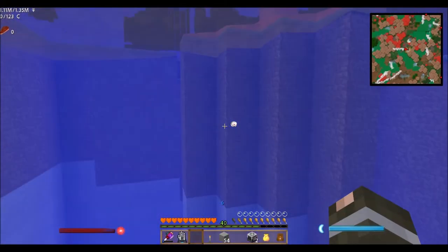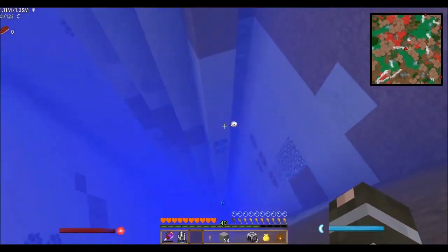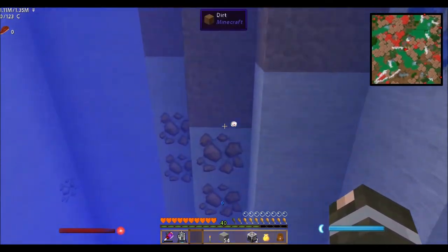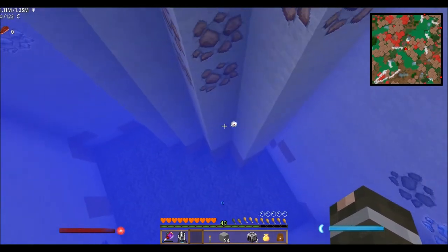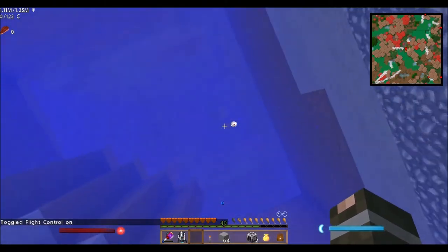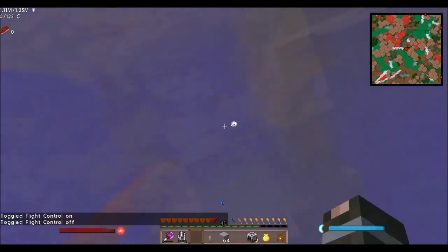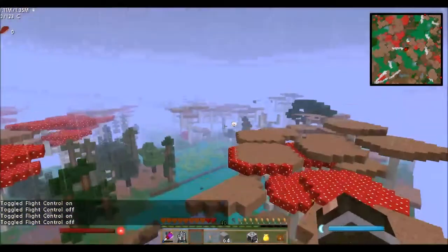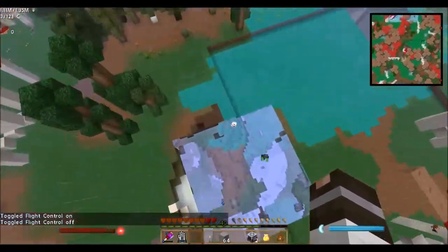I'm not sure what this water is but it's something. The quarry didn't mine this whole area because there's lava. There's iron here — we're going to need iron for a lot of things. I'll just leave it for now. Flight control doesn't work in water so I take damage, then I fly away. Flight control makes you go faster upward.